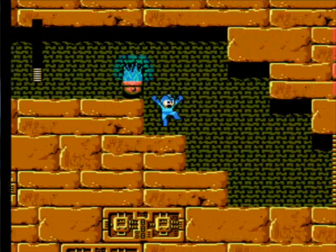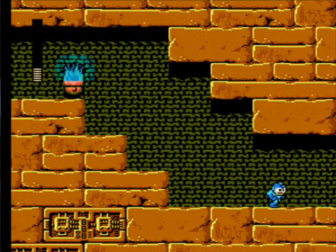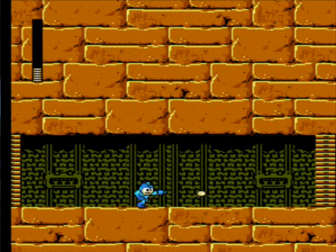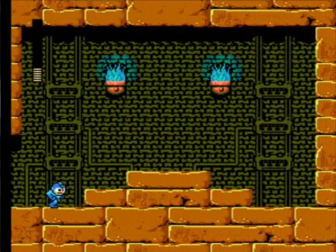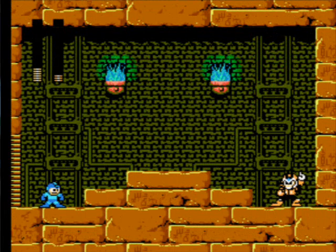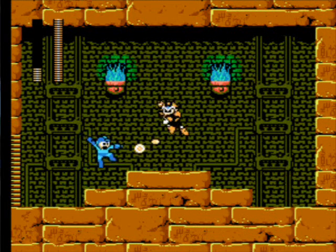When the mummies go in the wall and they come back out again, they don't regain their health back — they take the same amount of damage you dealt before they went into the wall. So this boss's weakness is Bright Man's power, but I'm not going to use it.